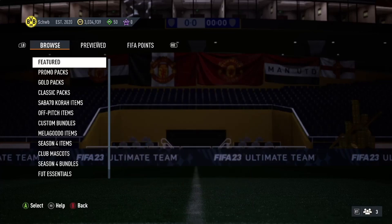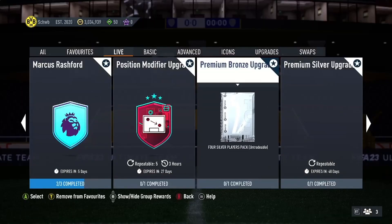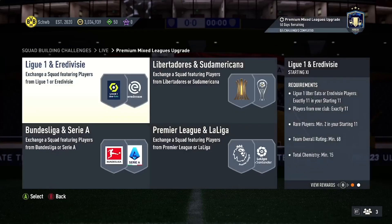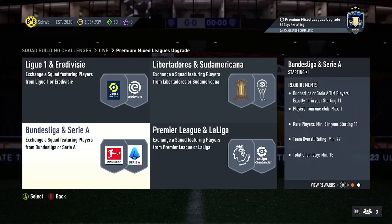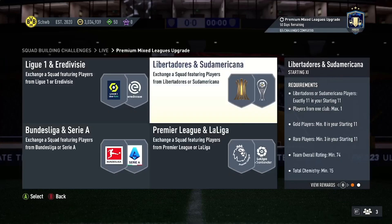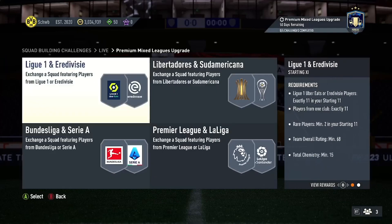I want to tell you all about bronze pack method. What is bronze pack method? Basically, you open bronze packs, sell anything that's valuable, and keep the league SBC stuff unless you want to sell it. Sell anything that's not in the premium mixed league SBC pack. For example, certain leagues you can sell, but I'd prefer not to. Keep anything in the premier league; vice versa with silvers and golds — if they're tradeable, sell them.